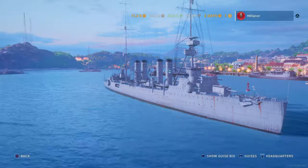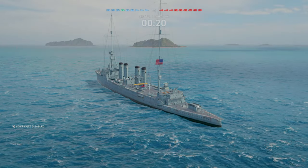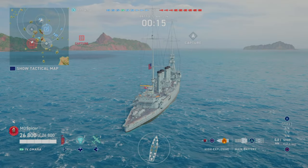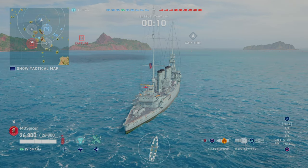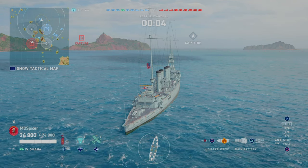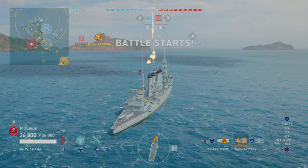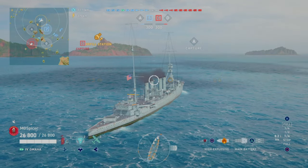Now let's jump into the gameplay and watch how she plays. The thing about the Omaha is she is a citadel magnet — everybody wants to shoot her, probably the first target anyone will try to engage. At any angle she can get citadeled, so when you're playing the Omaha you need to make sure you're always kiting, always moving left and right trying to make yourself a hard target. If you stay in one straight line you will get citadeled and be back at port within the first 30 seconds of the game.